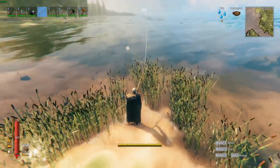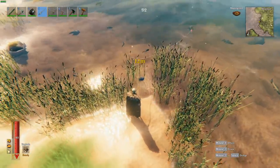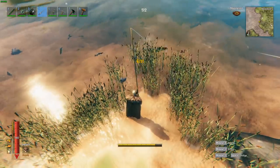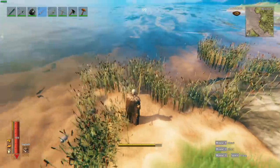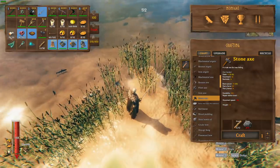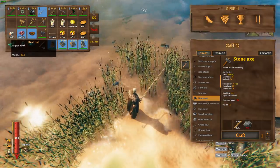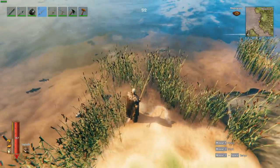Fishing is simple — equip your fishing rod, hold left mouse button to cast, then right mouse button to reel in. Fish will be attracted to your bait; it's kind of hit and miss. Once you get a fish, hold right mouse button to reel it in. Remember everything uses stamina, so make sure you have enough before you try to land a fish. Once caught, fish goes into your inventory — you typically collect one to three fish depending on size and type. There are currently four types of fish in the game.